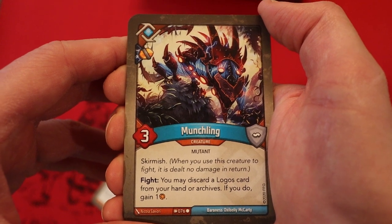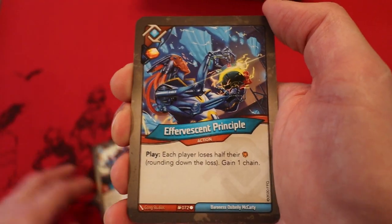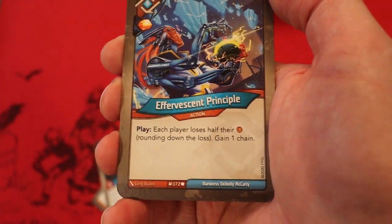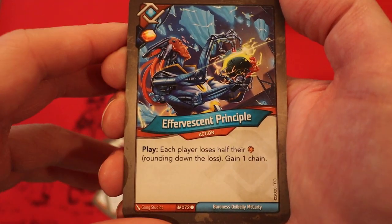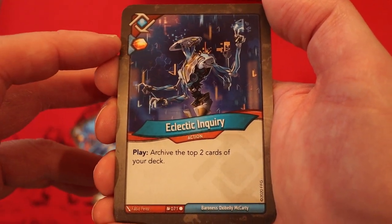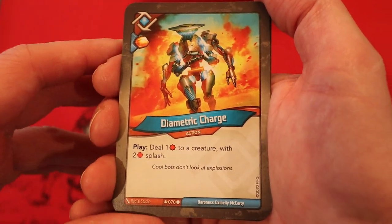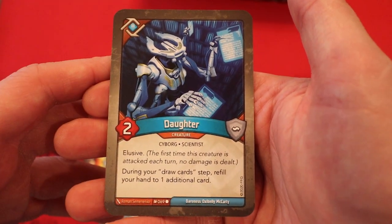Munchling with a capture pip, Three Power Skirmish — Fight: you may discard a Logos card from your hand or archives; if you do, gain an Amber. Everence in Principle with an Amber Pip — oh my gosh, we're going to get that Amber and basically just lose it, or at least 50% of the time. Each player loses half their Amber, rounding down; gain one chain. Eclectic Inquiry — Amber if you play it, archive the top two cards of your deck. Diametric Charge — Amber if you play it, deal one damage to a creature with the two damage flesh. The last card is a Daughter, Two Power Elusive — during your draw card step, refill your hand to one additional card.